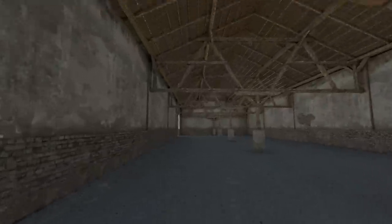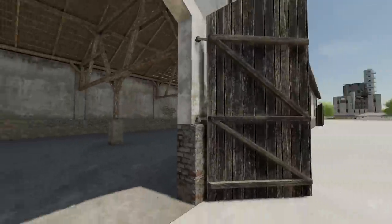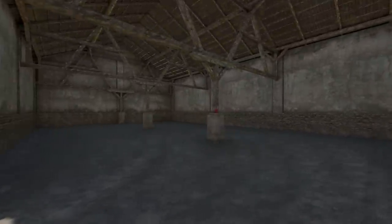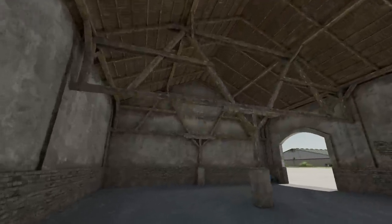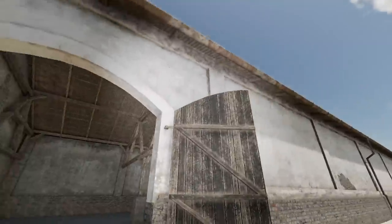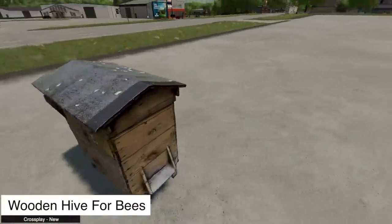Next is the Old PGR Barn — absolutely massive at 80 meters from one side to the other, nearly the length of a football field. There's even more area beyond that. This placeable looks incredible, and the detail is outstanding. The time spent on it was clearly worth it.